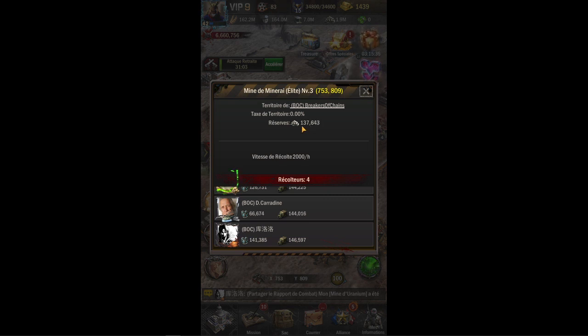Par défaut, si vous avez évolué normalement, vous serez à une vitesse de récolte de 2000 heures. La seule chose qui fera réellement fluctuer ce chiffre, c'est si vous utilisez un bonus ou pas. Si la mine fait 137 et que vous vous retrouvez à 4, vous ne pourrez jamais avoir les 137 à vous seul — c'est impossible.